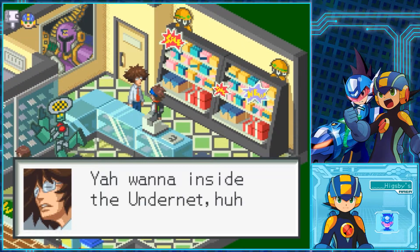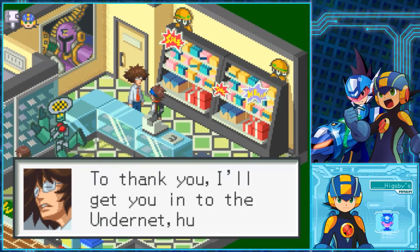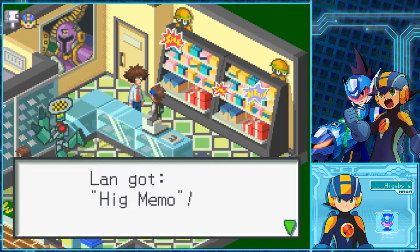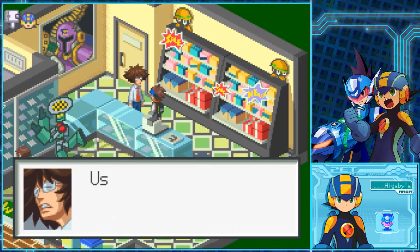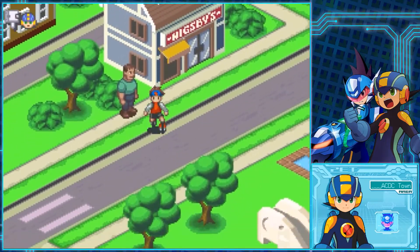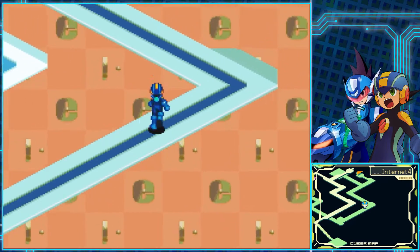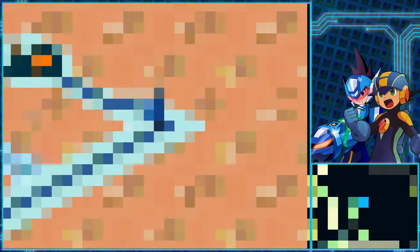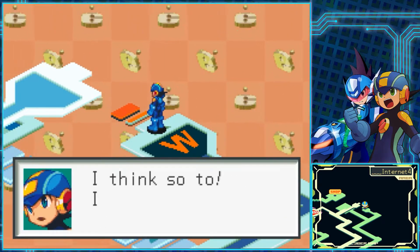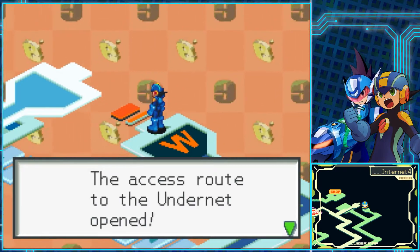We visit Hexby, who gives us access to the Undernet. 'I sent the codes to your P.E.T.' — and then we get a Hexby memo: 'Head towards Dentown in the net. The access point is there. Use the code on that memo — that'll get you in.' So technically at this point we can progress on with the plot, but there's a little more we can do just to help smooth things over. The most we have to do for right now is head to Internet 4 to unlock the Undernet, because in order to do the next couple of steps in the correct order, we need to unlock it first.